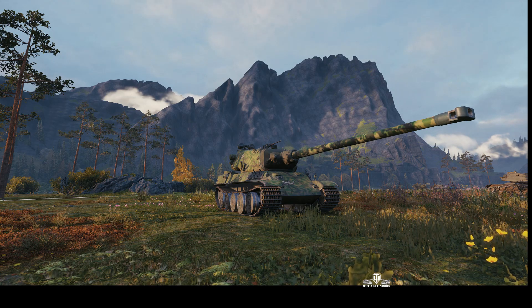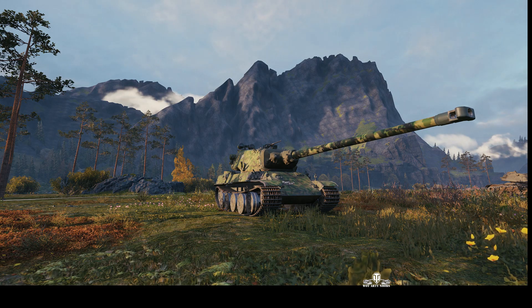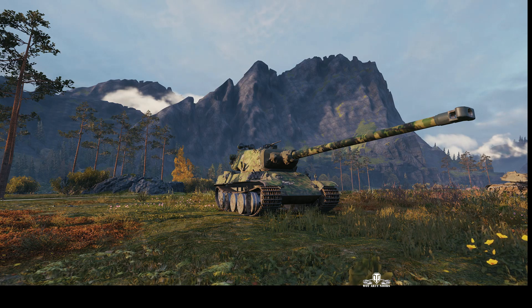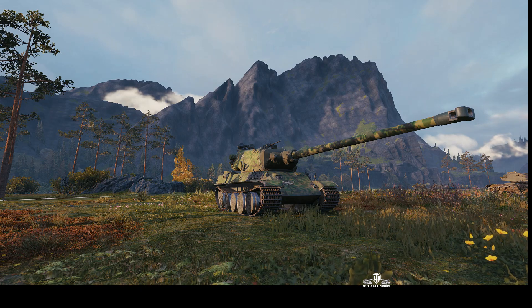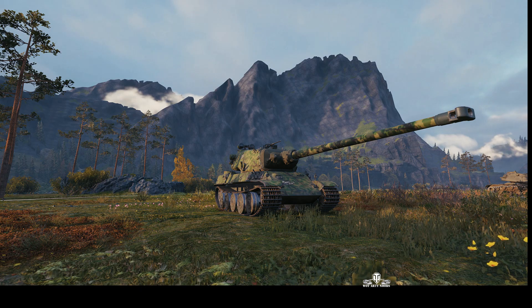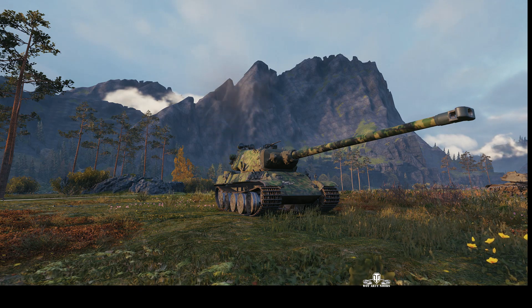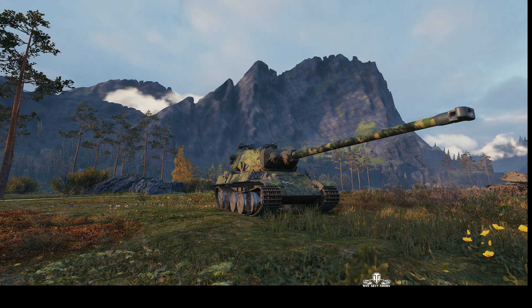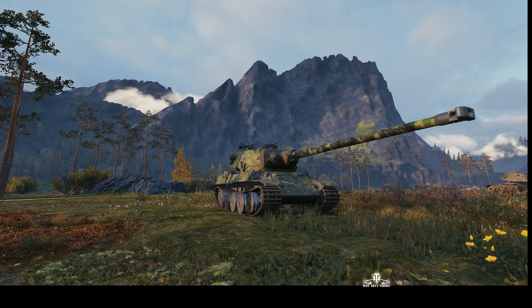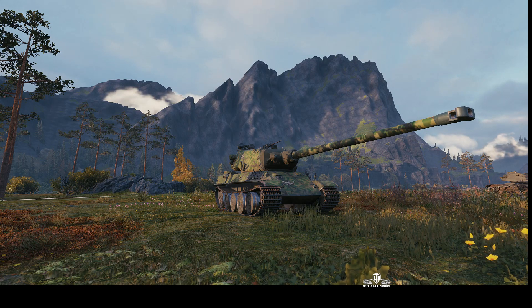Welcome back to What Are Two Noobs with General Disturbance. This is an AMX M4 Mini 51, a tier 9 French heavy tank, located on the northwest spawn of Fjords, under the command of Tanker 3331. Just waiting for the countdown to finish and battle will commence.